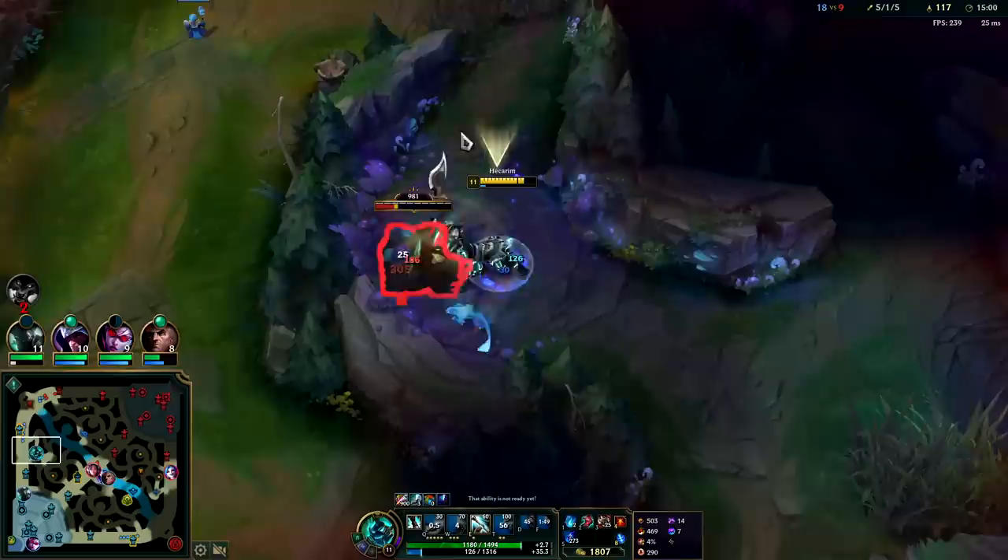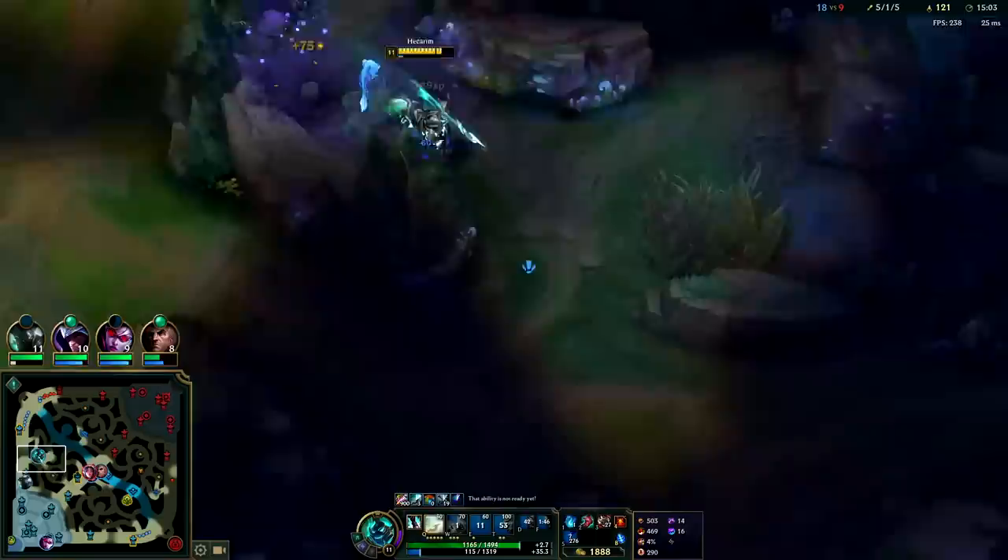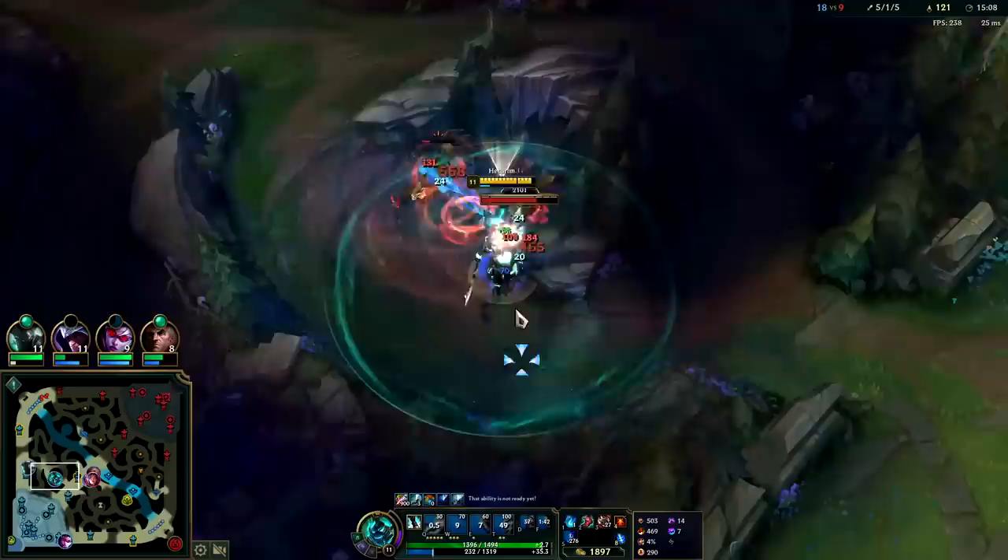Now we have 33-35 mana back per second — quite a bit. Basically getting a free Q every second since Q's costing 30 mana at the moment.